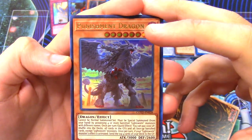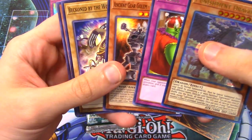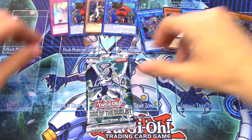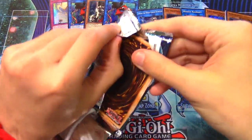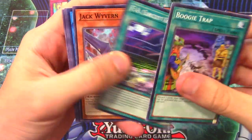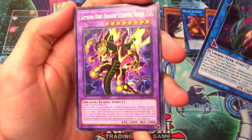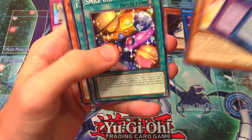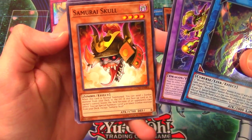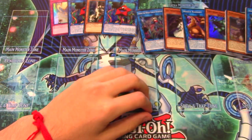I gotta admit I'm not a Lightsworn fan - they have some powerful effects, I just don't like the milling mechanic. But Punishment Dragon looks really cool. I haven't seen too many Lightsworn variants using this lately, because I think the pure versions are a lot better. We also got Recall, Ancient Gear Ultimate Pound, and Hackworm - an ultra rare so far but still not Firewall Dragon. Last pack: Boogie Trap, FA Circuit Grand Prix, Hackworm, another Aurum, Supreme King Dragon Starving Venom, and Samurai Skull.